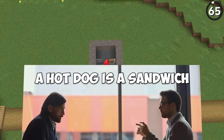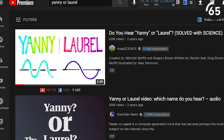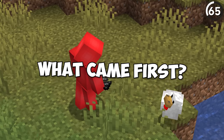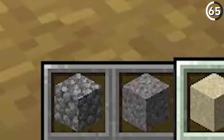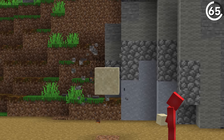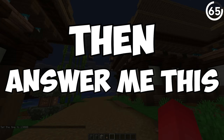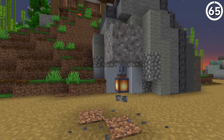Every now and then, society likes to debate back and forth on certain topics — whether that's the color of a dress, whether it says Yanny or Laurel, or what came first, the chicken or the egg. And now I think Minecraft might have one of its own. Given the two truths that gravel falls when unsupported and a lantern cannot be placed without a roof of support, answer me this: does the gravel hold up the lantern, or the lantern hold up the gravel? I've got no clue either way.